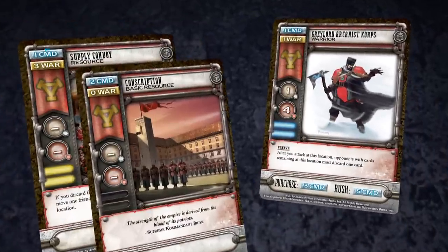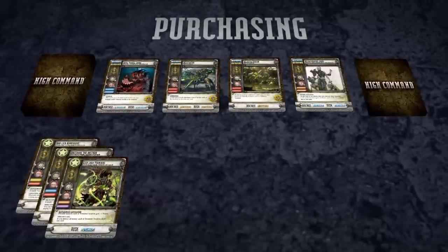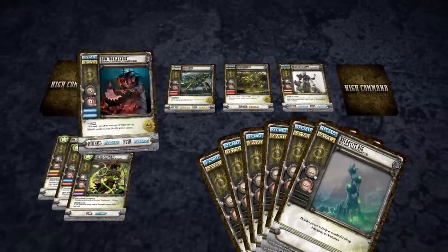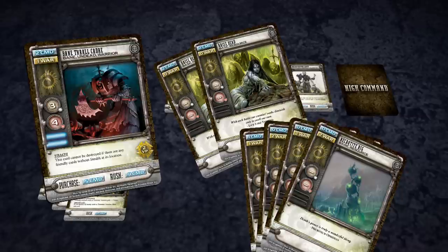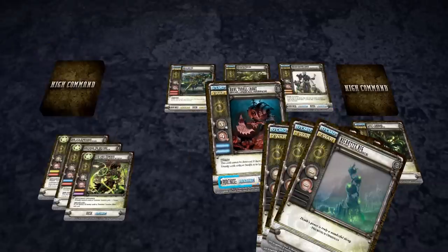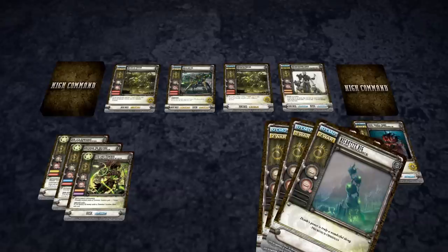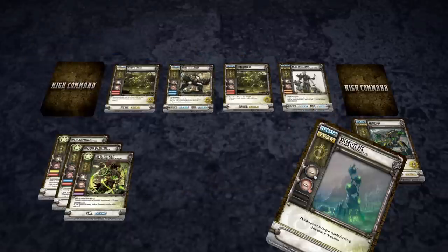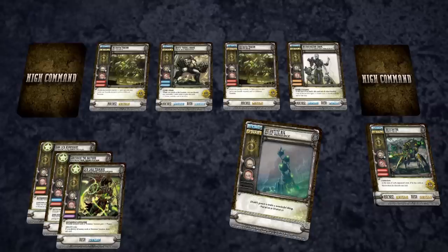After you choose to purchase, rush, or deploy a given card, you discard cards until you have discarded resources equal to the cost of performing that action. You can overpay, but any leftover resources are lost. On my first turn, I begin my order step by purchasing Bane Thrall Cadre, discarding two Rays Dead and one Lich's Command to pay the purchase cost of 5 Command. I place the purchased card in my discard pile and then immediately draw a new card from my reinforcement deck, placing it in the now empty slot in my reserves. I then discard two Necrotite Rig cards for 4 War to purchase the Desecrator. With only a single Necrotite Rig left, I cannot purchase any more cards for my reserves.